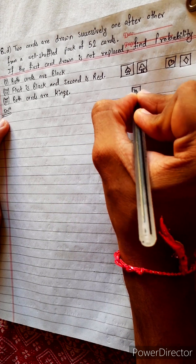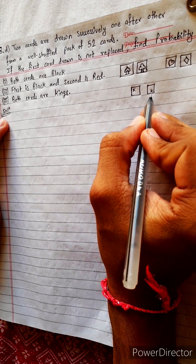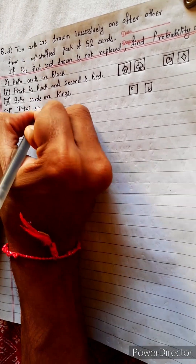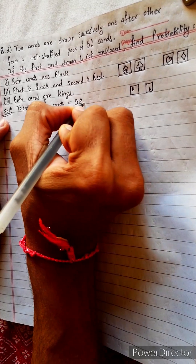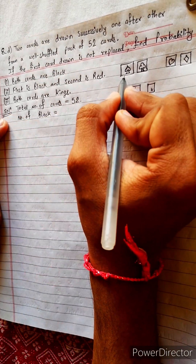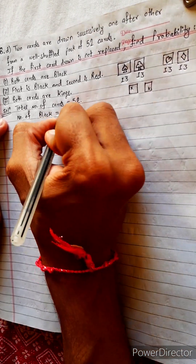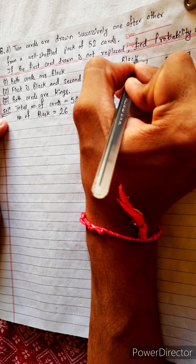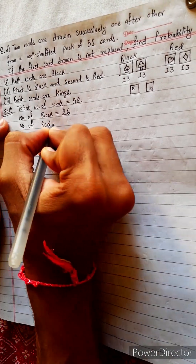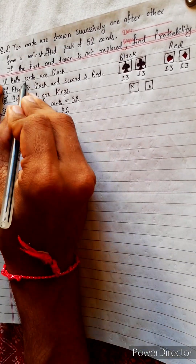We have two cards and both cards are kings. Total cards are 52. Number of red cards equals 13 plus 13, which is 26. Number of black cards also equals 13 plus 13, which is 26. So we have 26 black and 26 red cards in a deck of 52.